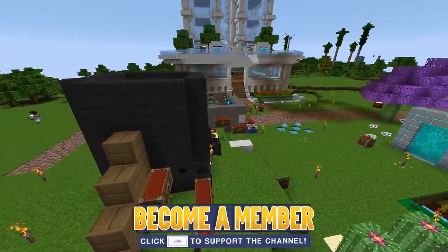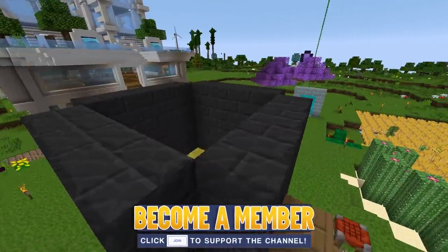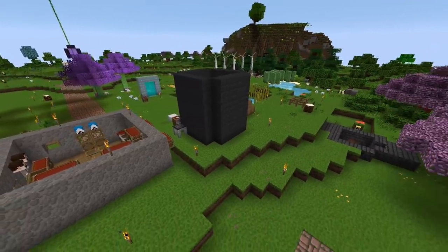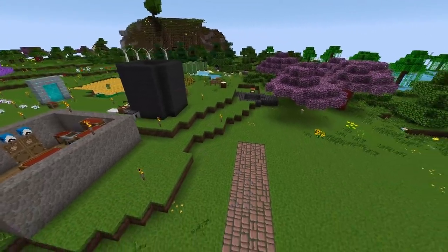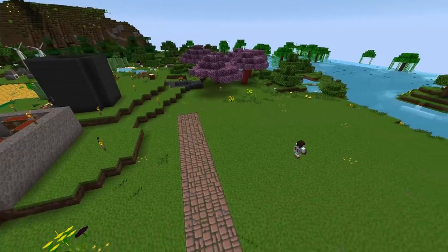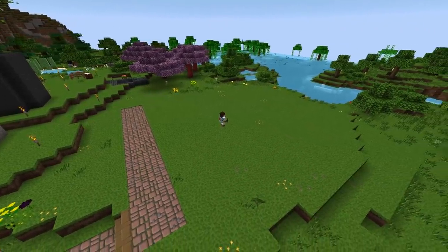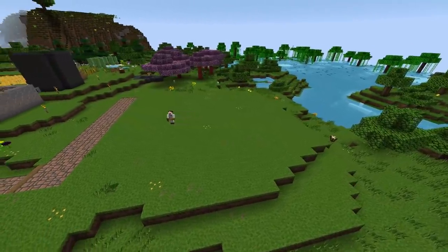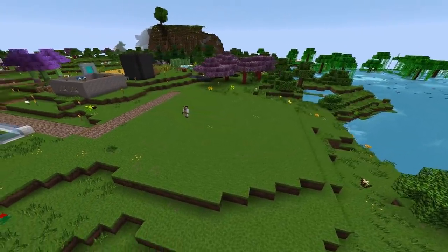You can see here the Tinker's Construct smeltery, this big black square. It looks pretty cool — who am I kidding? It looks awful. It's in the middle of the plains, it's completely exposed. So today we're going to be building a blacksmith, an area dedicated to the Tinker's Construct smeltery.